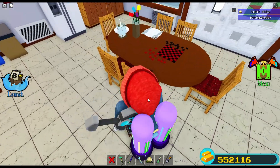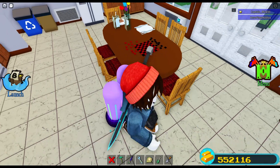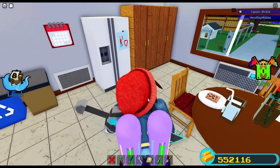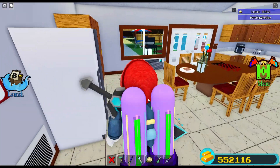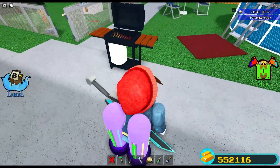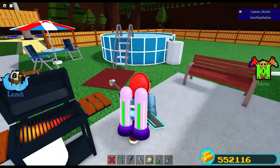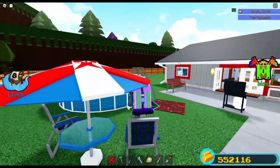Somebody's checking the stocks apparently. A lot of different stuff. There's checkers - oh, I didn't even remember I had the checkers built in here. That's cool. Let me show you the backyard real quick. There's a barbecue, swimming pool, little seats if you want to hang out in the shade.